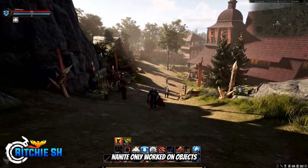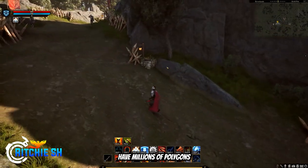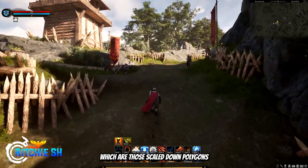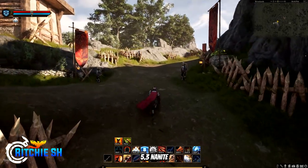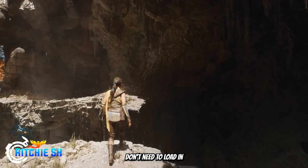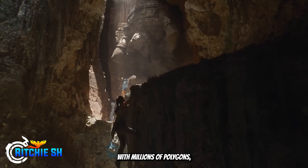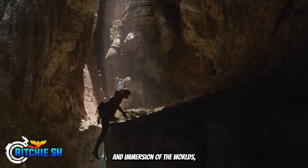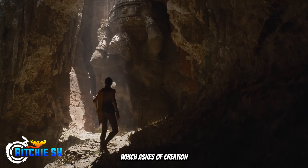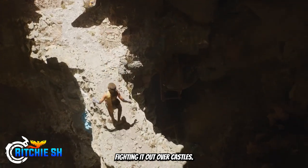Up to this point, Nanite only worked on objects within Unreal Engine and not the landscapes. So while you could have millions of polygons in an object, landscapes still used what were called Level of Detail — those scaled-down polygons. In UE5.3, Nanite now applies to landscapes, which means even those mountains in the background don't need to load in as you get closer. The entire world of Vera can now be filled with millions of polygons, increasing detail and immersion, but more importantly helping with performance — which Ashes of Creation is going to need when they want to put 500-plus players on screen fighting it out over castles.